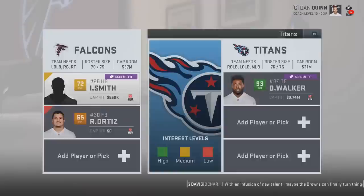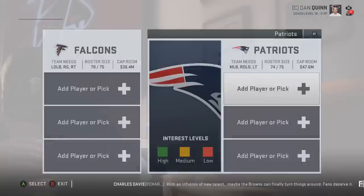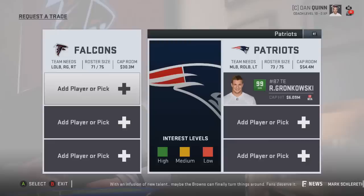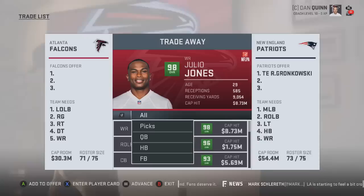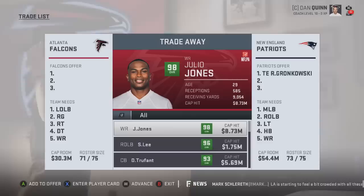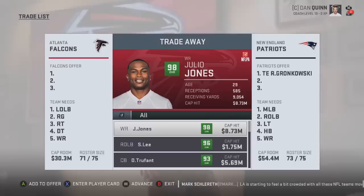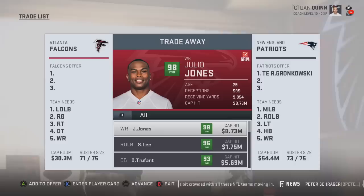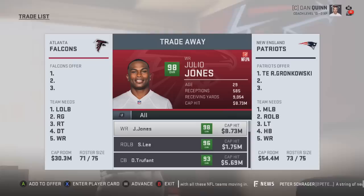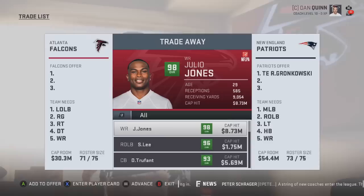Now, the best tight end in Madden 19 - 99 overall Rob Gronkowski, still under 30 years old. It will be kind of difficult to bring him in, and this is where I want you guys to let me know your opinion on trade logic in Madden in the comments. There were rumors of Gronkowski being traded this offseason for like a third-round draft pick, so whatever it takes to get him may not seem logical because you're trading for a 99 overall player, yet in real life he possibly could have been traded for much less.